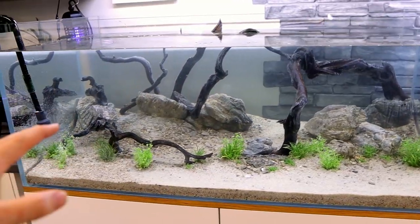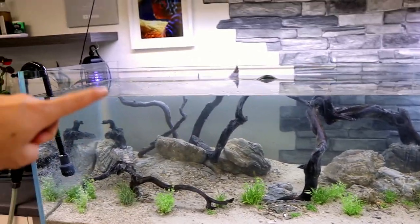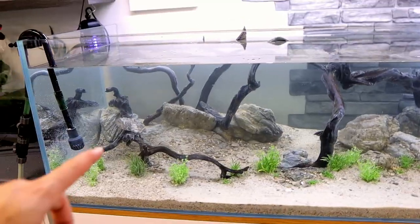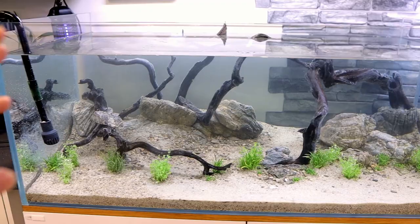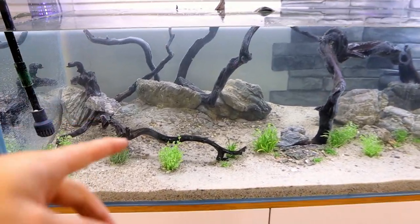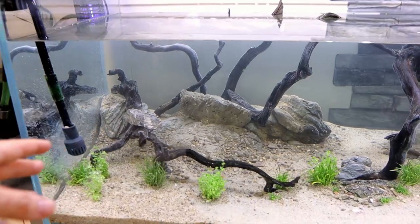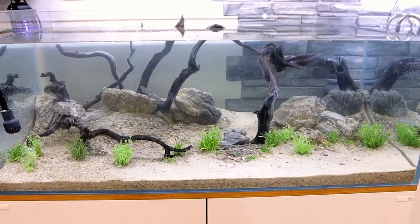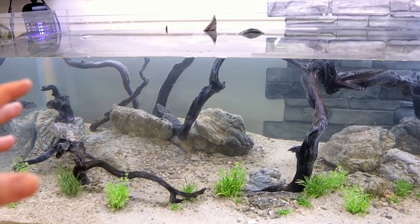That's enough water level - I don't need to go higher than that because otherwise it'll just be harder to get in and out. It's already quite deep. What I want to do now is fit some temporary internal filters just to keep that flow going, because as I'm planting dust is going to be kicked up. We get that in there temporarily and it'll stay nice and clear for the planting period.